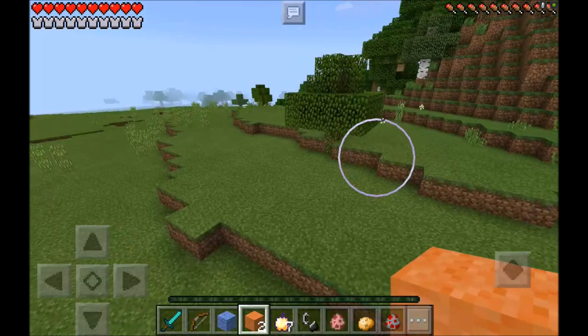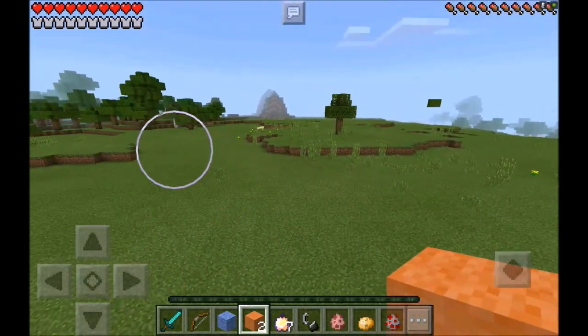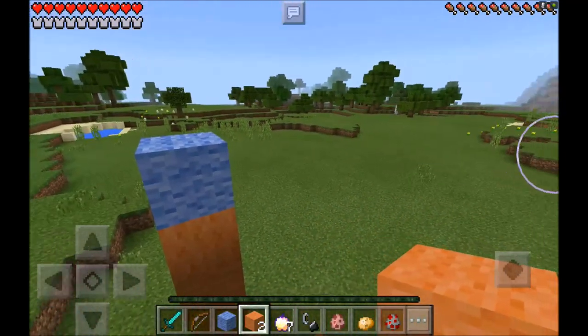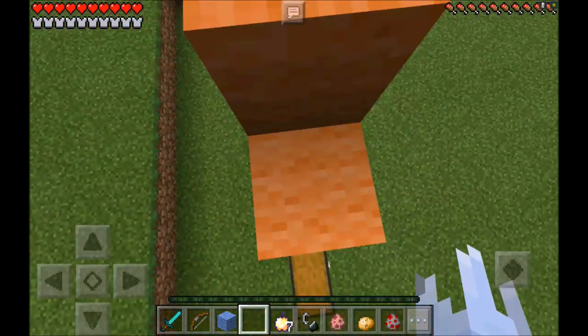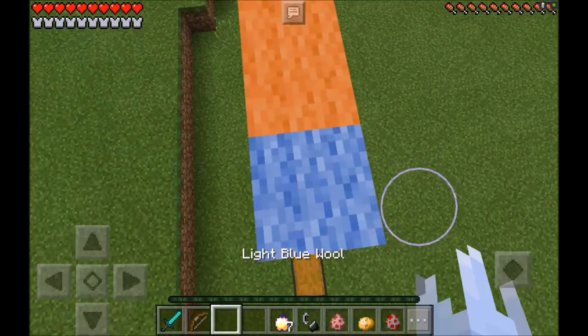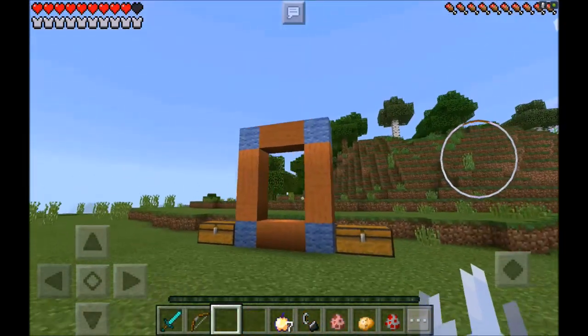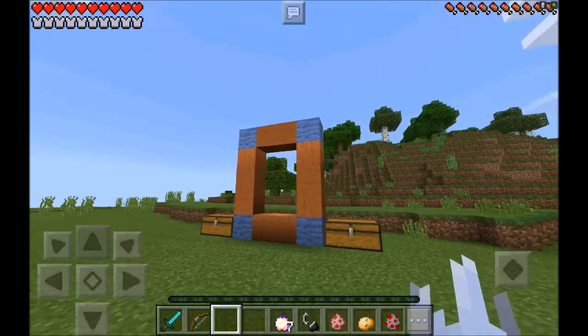And then you want to look around making sure nobody's watching — nobody at all. Look everywhere, make sure that nobody's watching. Nobody's going to try to follow you into this dimension, and it don't look like anybody's watching me. So let's go ahead and finish this frame with a light blue wool right there.